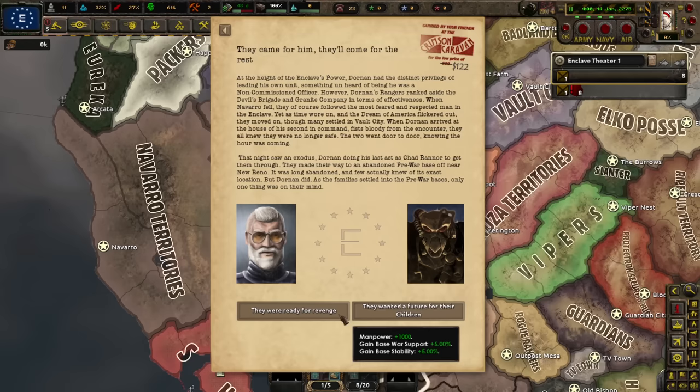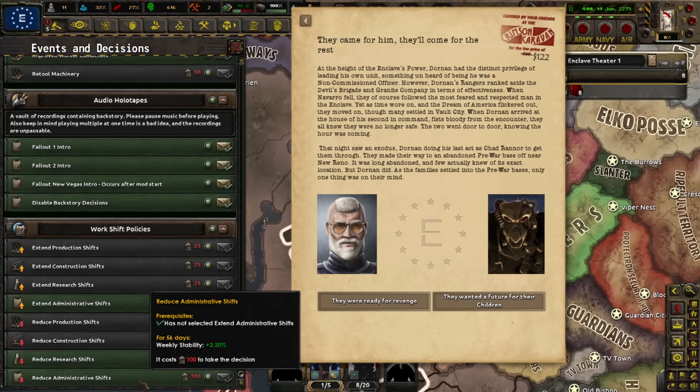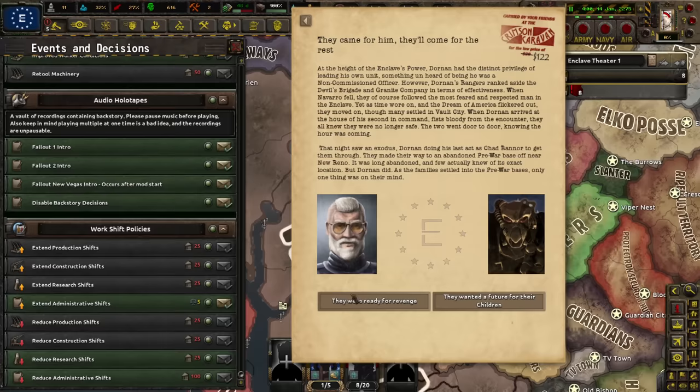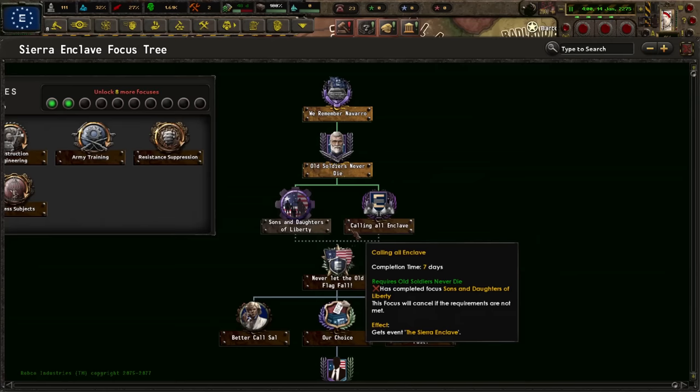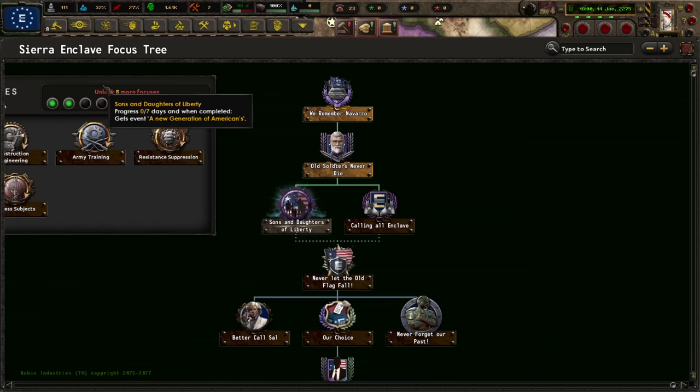We can get political power or stability and war support. Is stability going to be easy to get if we reduce production shifts? Weekly stability 2% for 100 political power — that's 17.6 stability for 100 political power, which means political power is actually worth more. Let's get political power. We were not ready for revenge, we wanted a future. Next up, sons and daughters of liberty. I'll wait until we unravel the mysteries of our focus tree.